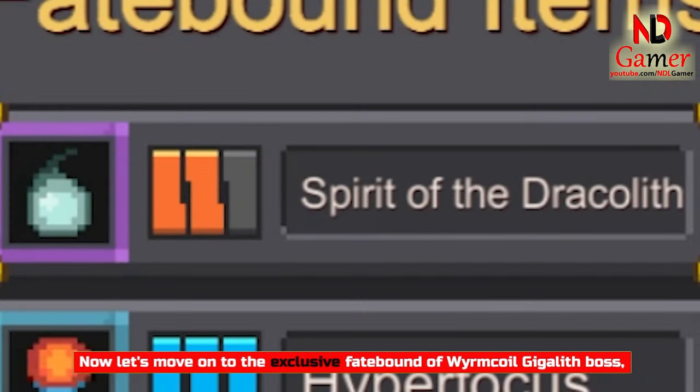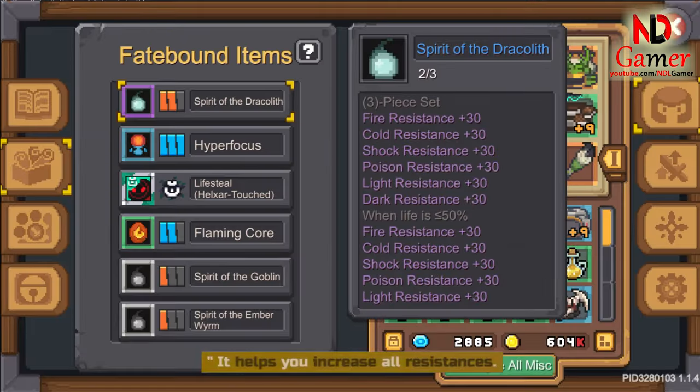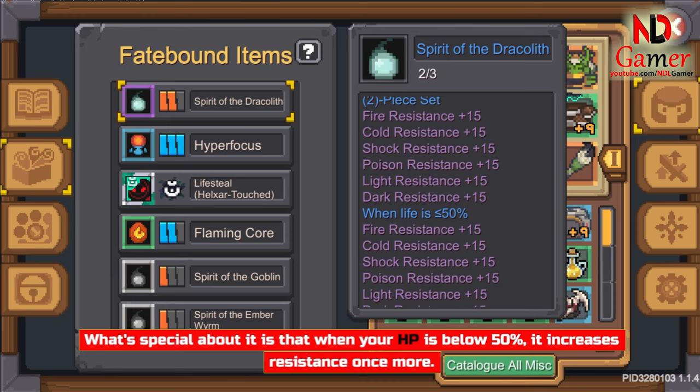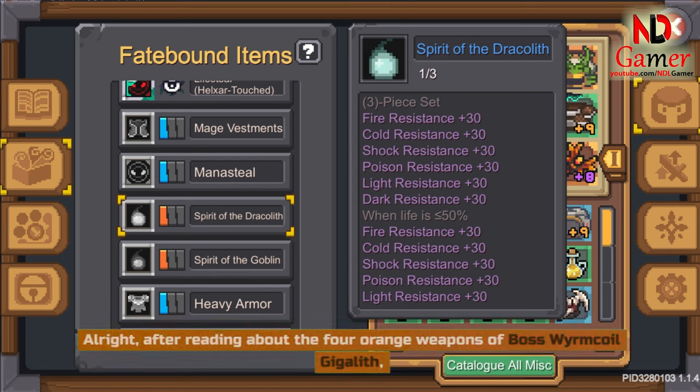Now let's move on to the exclusive Fatebound of the Wyrmcoil Gigalith boss, called the Spirit of the Dracolith. It helps you increase all resistances. What's special is that when your HP is below 50%, it increases resistance once more. If you possess all 3 Fates, you will have a total of 60 resistance to all negative effects.